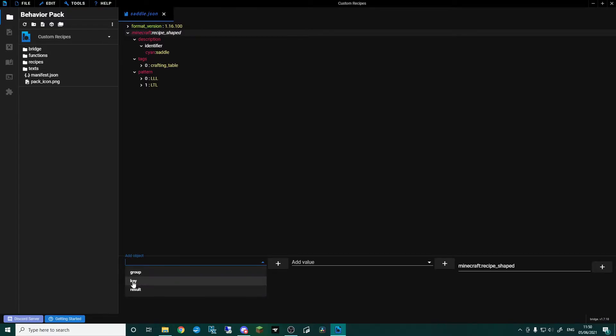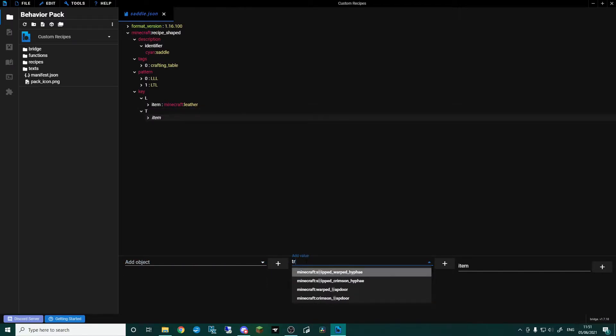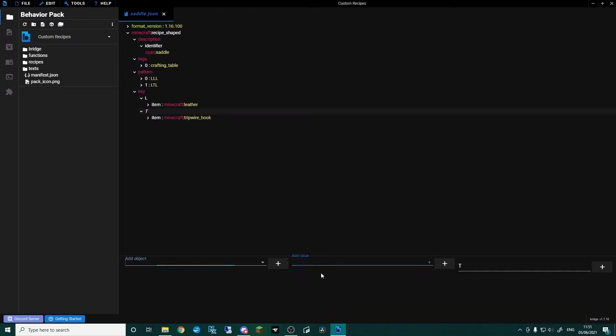Back up to minecraft:recipe_shaped, add object, and we're now going to do 'key' — here we define what each letter means. Add object, and you can see the capital L and capital T are both showing up. Click L, add object, go 'item', and in the middle column add value and find 'leather' — just plain leather. Then click key again, add object, click T, go 'item', and in add value find 'tripwire hook'.